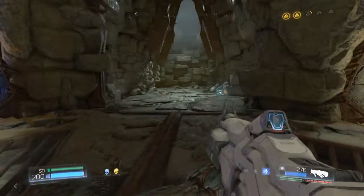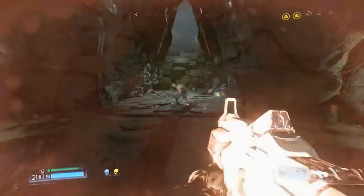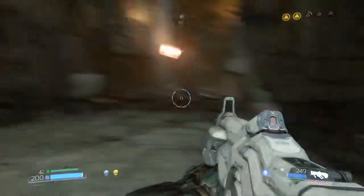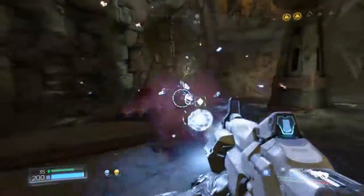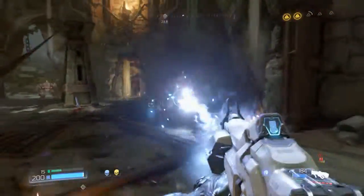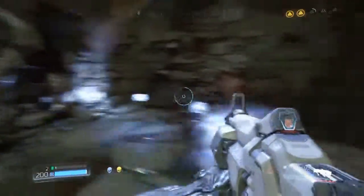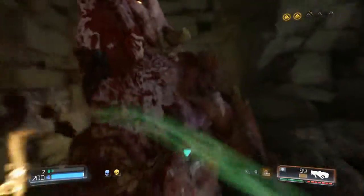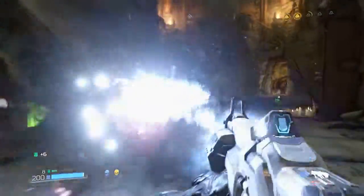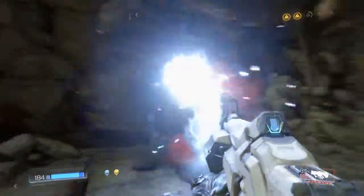What the hell is happening? Okay, there's enemies — that's what's happening. What the hell — I don't even see what — oh, it's this guy over here. I was like, what the hell is hitting me? You son of a bitch. Oh my god, there's two of you. Come here — it's quicker to glory kill him. Oh my god, you guys are OP. Why are there so many of you?